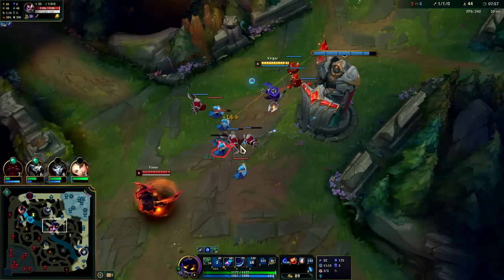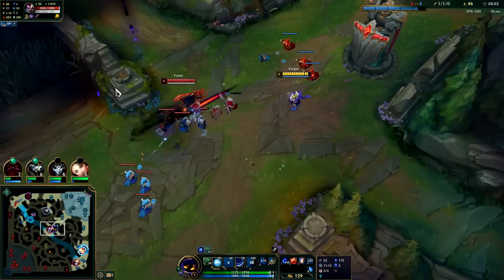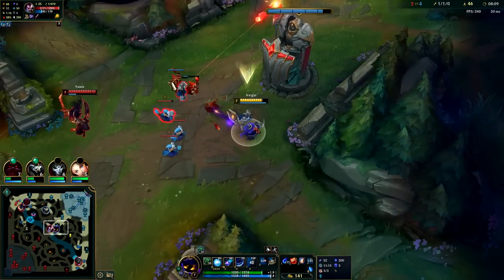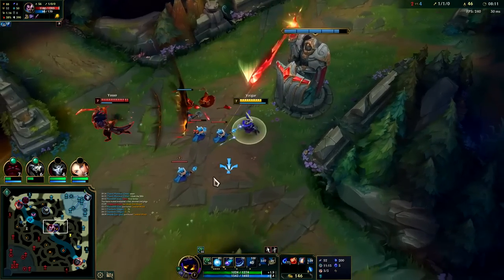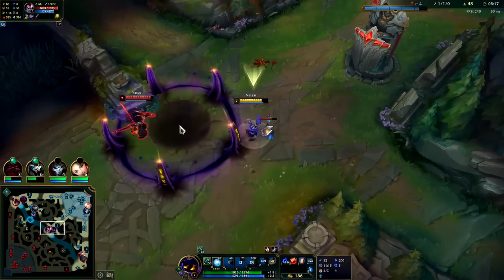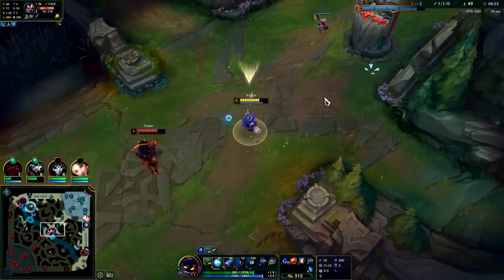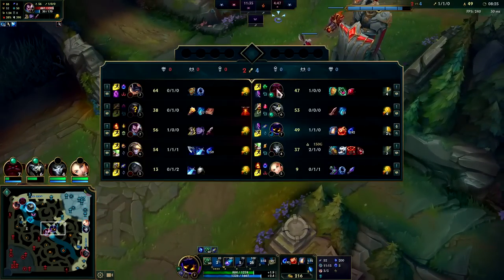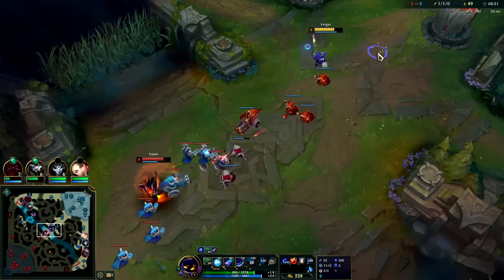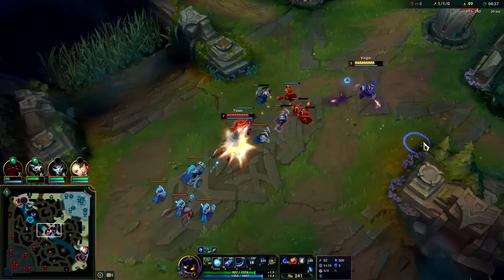Auto and Q — couldn't quite get the plus two there. Missed him with the rock, got him with the Q — I think he got me with his though. He's being a pest, asserting a lot of pressure. Get down the rock, hit him with the rock, get him with an auto, Q him through the minion — he got me with his Q there though. His tier two boots are making it harder to land skill shots. Without cage or Everfrost, landing skill shots on this guy is a bit iffy.